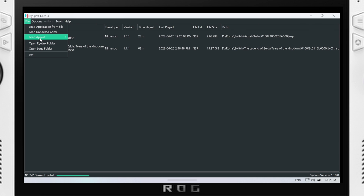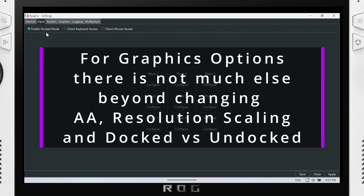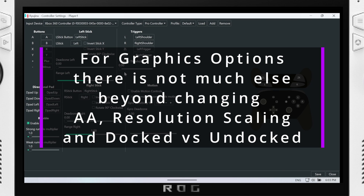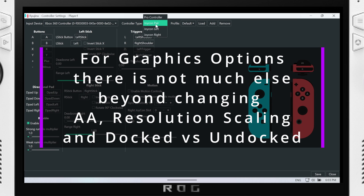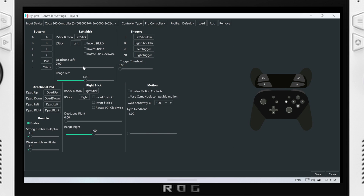To set up controls in Ryujinx, go to Settings > Input, select Player 1 or whichever player you're configuring, and hit Configure. Select the input device and change the controller type — you can choose Joy-Con pair, Pro Controller, or others. I'd recommend Pro Controller. You will have to input the bindings manually: click A and then press A on your Xbox or ROG Ally controller, and go through each input. On Yuzu the controls are auto-configured on first launch. This is also where you can enable motion controls when they become officially supported.